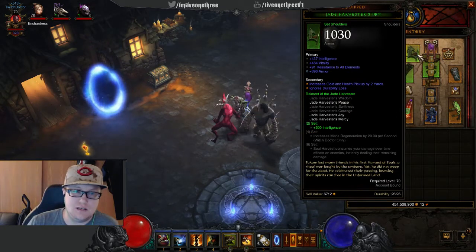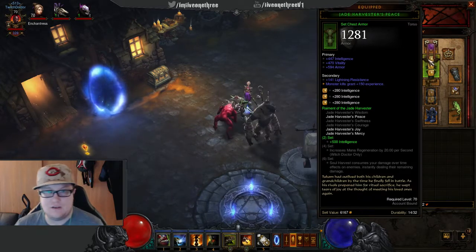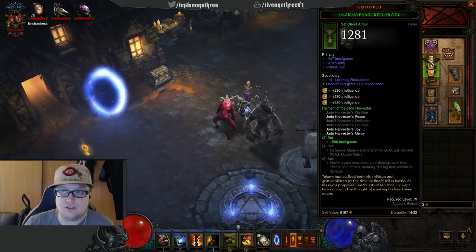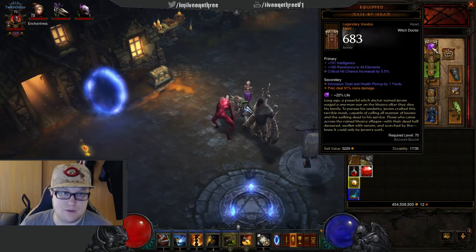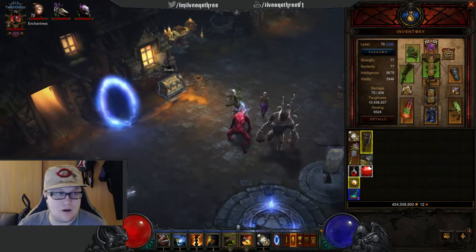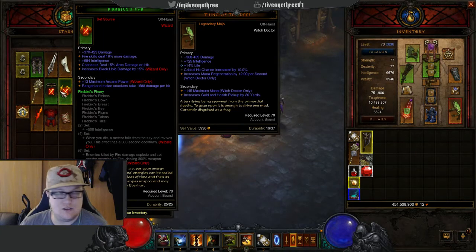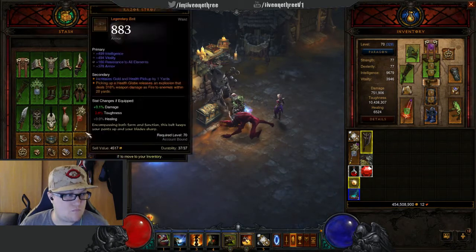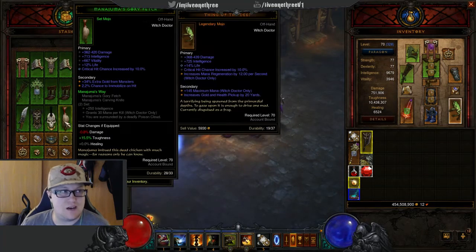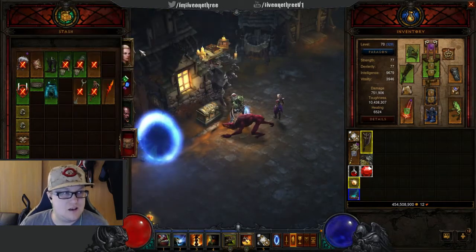Set pieces are needed to further certain types of builds. For example, if you have Jade's you could do the Jade build, or Zunimassa's for the pet build. You can also get things like the Firebird set for wizards, Zunimassa's, Manajuma's — all different types of sets depending on your class and build.